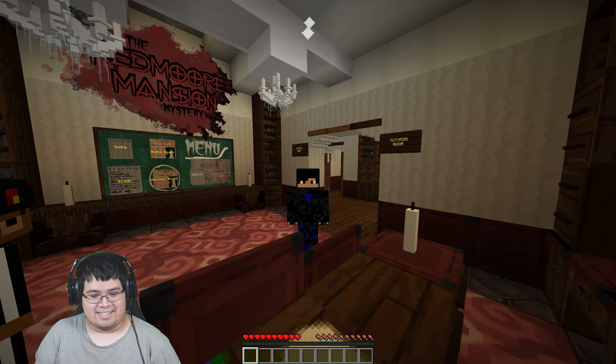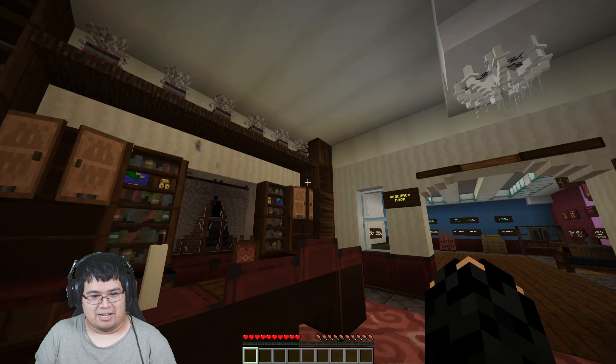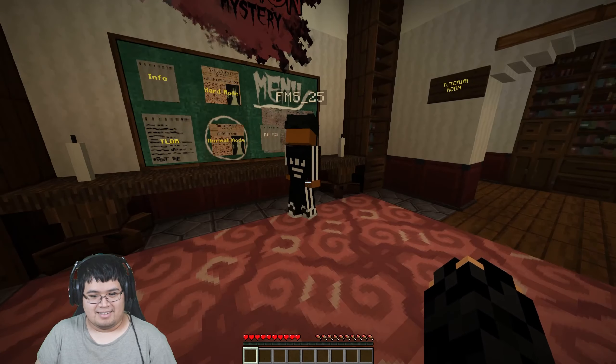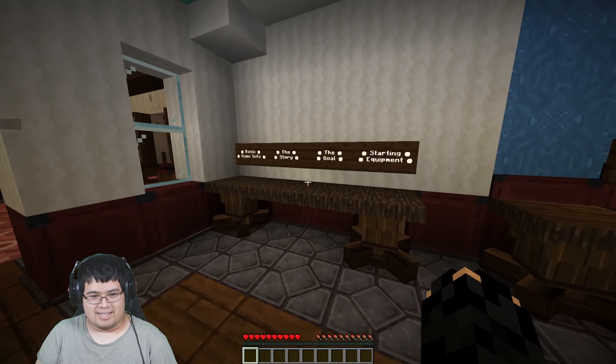Hello everyone, it's Sightshanko here, and welcome to the Red Moor Mansion Mystery. I'm here with Ephemus 2-5. Hello, it's me again. We can't jump — it's annoying. Well, let's go over here.